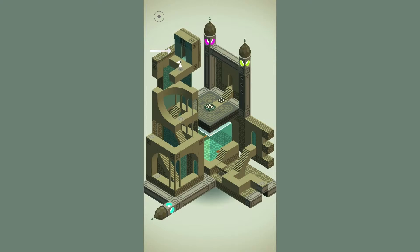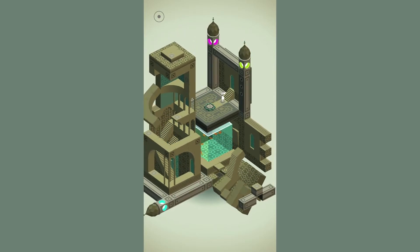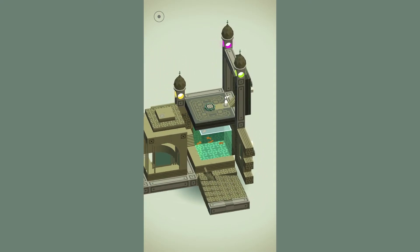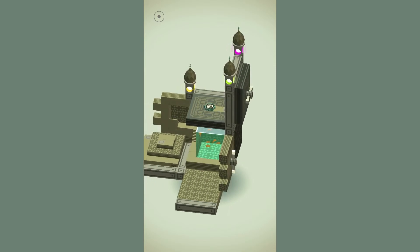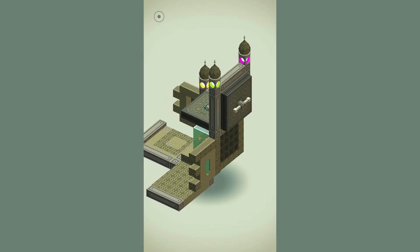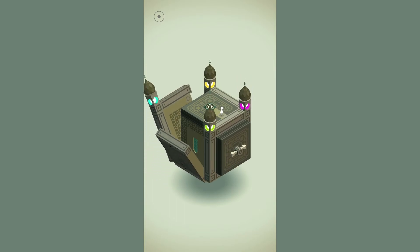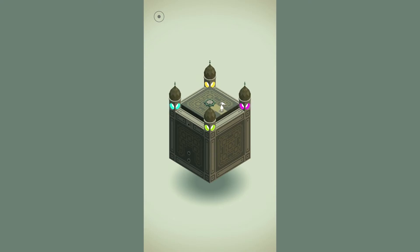Finally, walk through the door and you'll end up in the section with the button and the pedestal. Step on the button to reset the box without a lid. After the box closes, walk up to the pedestal to return the geometrical shape.